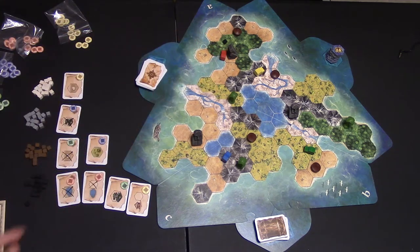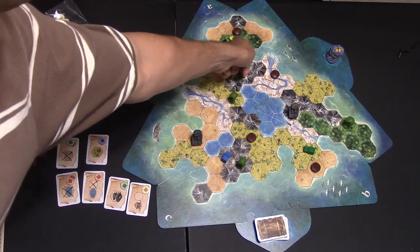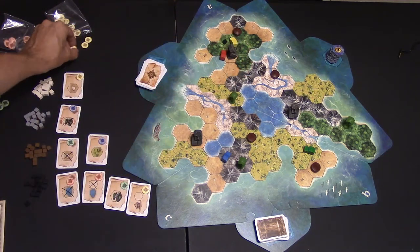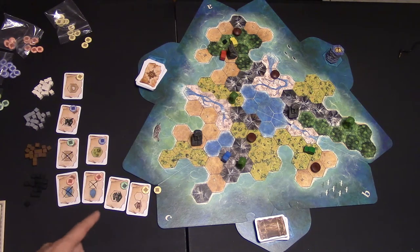So if red's starting here, it would take him one action, two actions, and then a third action to go all the way there — but he'd just miss it. Yellow could get to it: one, two, and yellow's there. So yellow's going to put another token down right here, claiming that he was the one that found it.